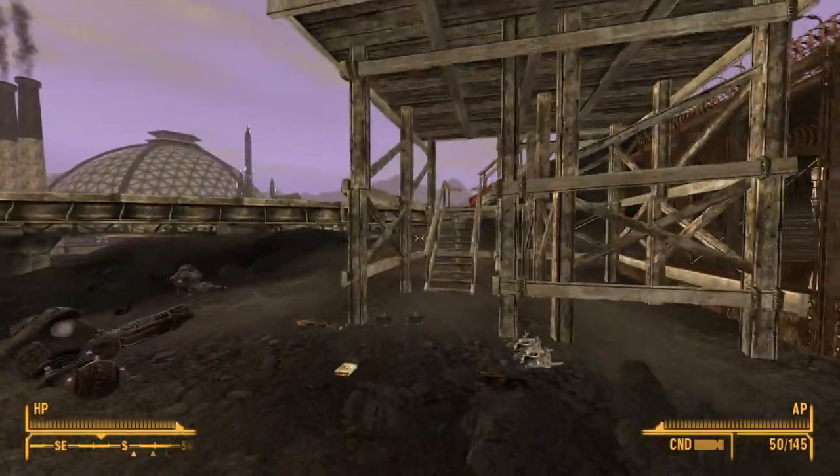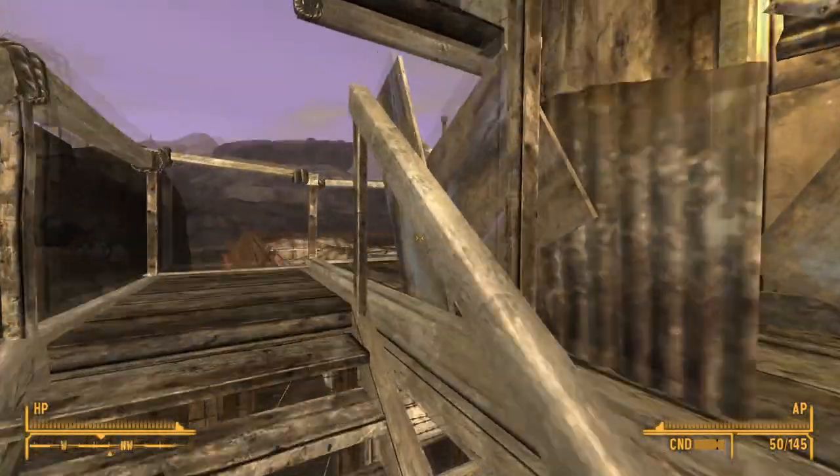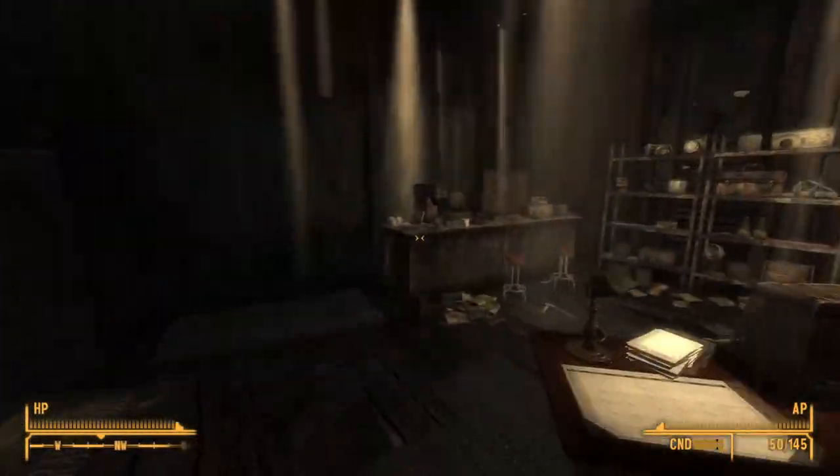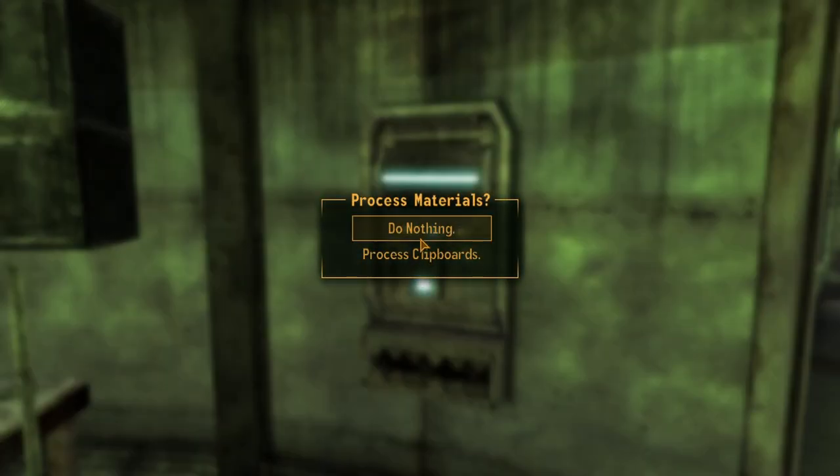Next up is the book chute mulching upgrade. This upgrade can be found at Little Yangtze. Head to the left of the front gate and head up the watchtower. Inside, on a counter leaning against a coffee machine will be the upgrade. Once installed, it will allow you to convert any clipboard items you find into duct tape and scrap. The upgrade will also allow you to break down pencils into 5 lead and 1 scrap metal.